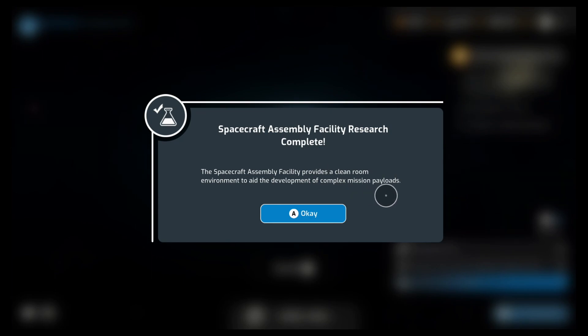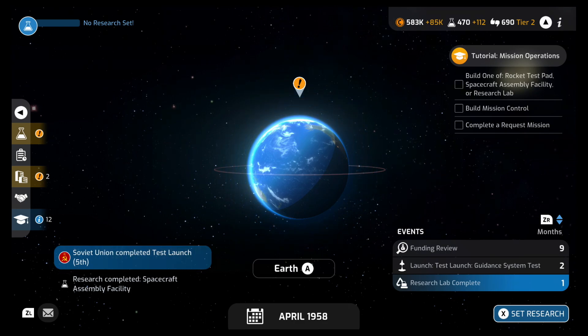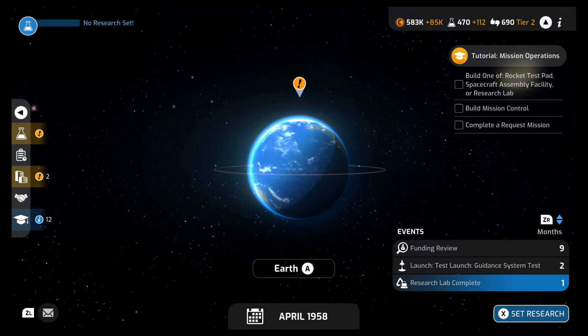Spacecraft Assembly Facility research complete! The Spacecraft Assembly Facility provides a cleanroom environment to aid the development of complex mission payloads. Soviet Union completed a test launch — they're way behind, they're fifth.